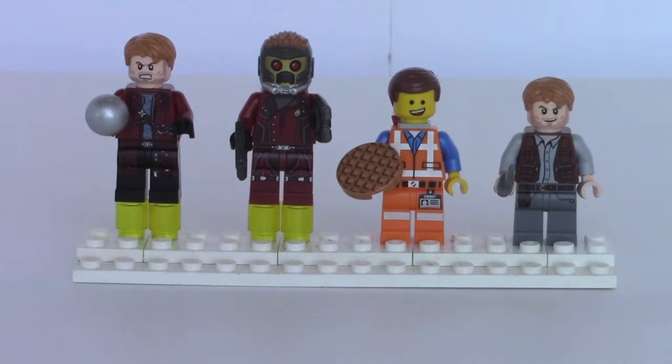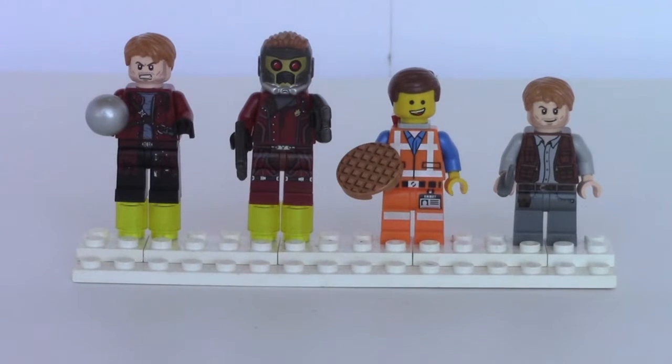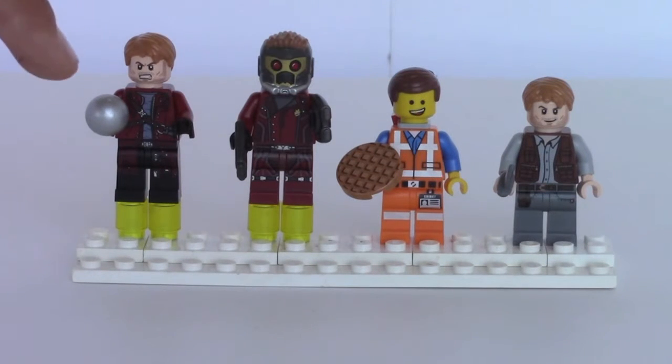Going from left to right, you have Star Lord from Star Blaster Showdown, set 76019. He comes with the helmet and two blasters — I don't have them shown right now, but he does come with those.